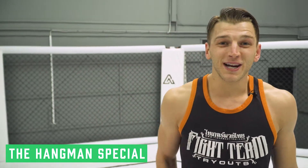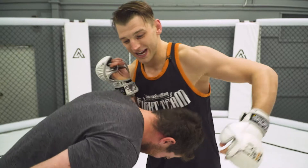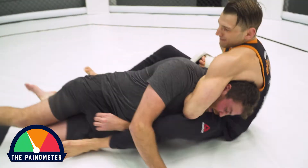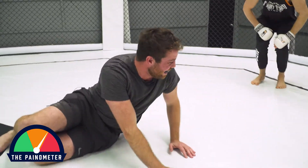So now we're going to show you the hangman's fashion, which is called the power guillotine. I start the same thing — collar tie. Give him a nice knee to the guts, that'll bend him right down. Now I get this hand, shoot it all the way through, lock it up, sit back, and then squeeze. I think I've lost my Adam's apple.